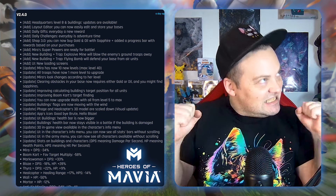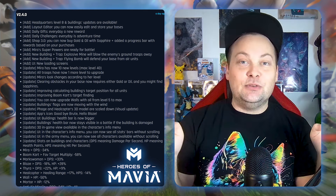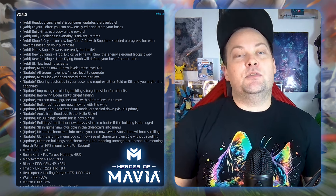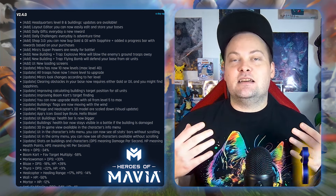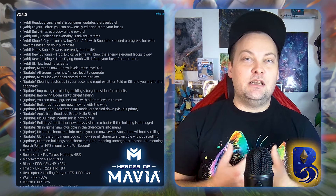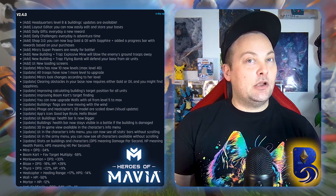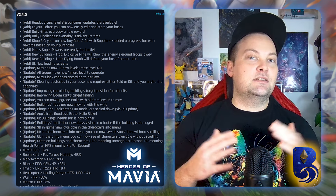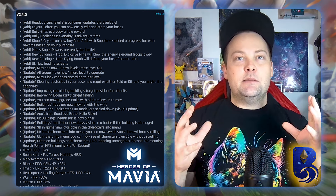We also got two new trap buildings, and this takes base building to a whole new level. People can't simply copy bases anymore because they won't know where the traps are positioned. It also makes it a lot harder for attackers — if you don't properly assess where the traps might be, it can end an attack pretty quickly. There's an explosive mine for ground and a flying bomb for air, and they both do AOE damage.